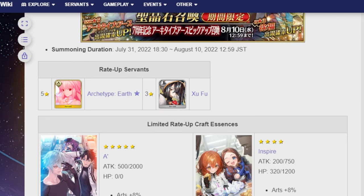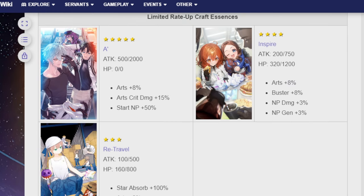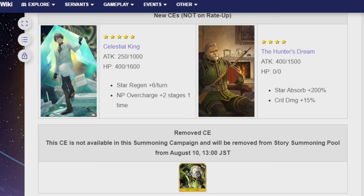Starting with the craft essences — a lot of this video is going to be focused on Archetype Earth, so I'm not going to be surprised when most people skip straight to her, but for the people who want to hear it all, here's what they are. For the limited craft essences on rate up are A, Inspire, and Retravel — the 5-star, 4-star, and 3-star. There will be two CEs not on rate up: Celestial King and Hunter's Dream. And one CE is being removed, which is Knight's Pride. So goodbye to them, forever never darkening the door of my summon videos ever again.